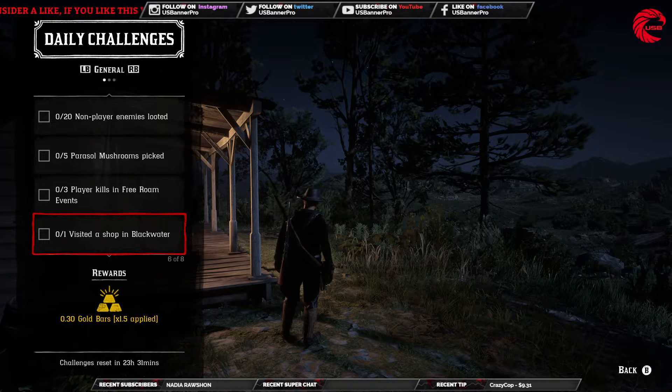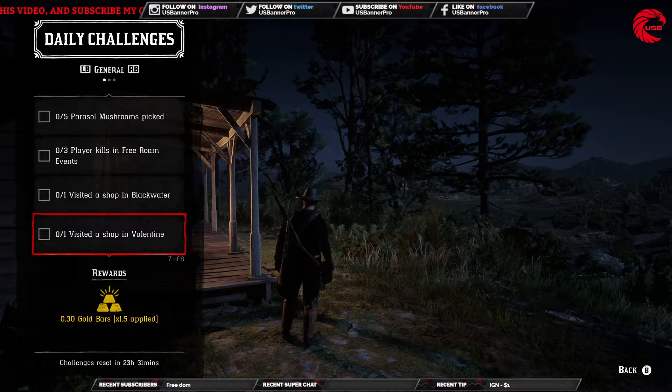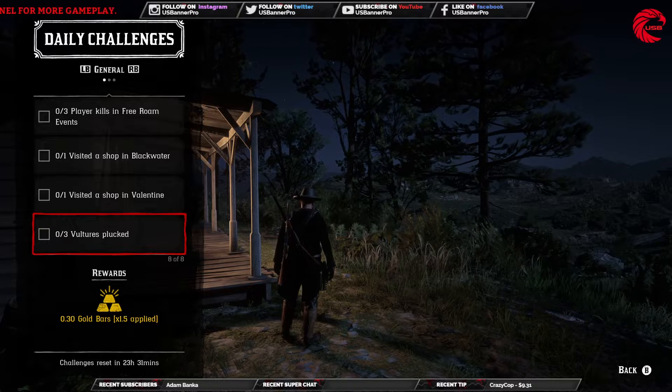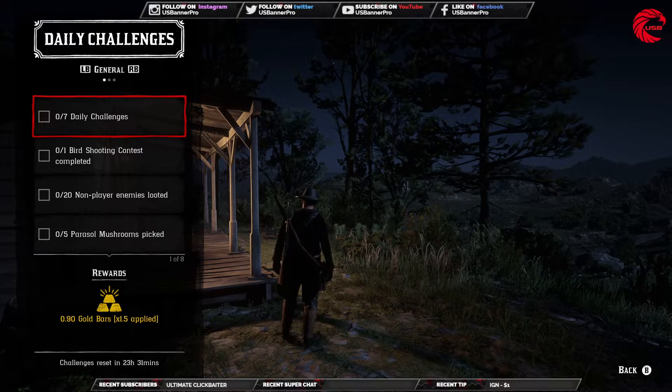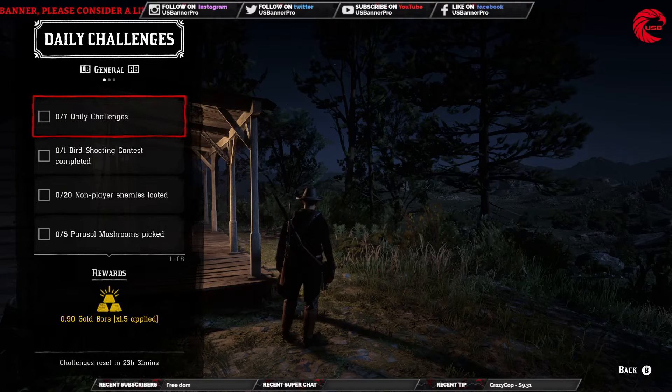After that: one visit to a shop in Blackwater, one visit to a shop in Valentine, and three Wapiti plucked. For the Wapiti, you can see over here — you can find them in the heated area in Red Dead Online. Just go over there and run around until you find them.